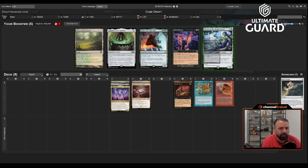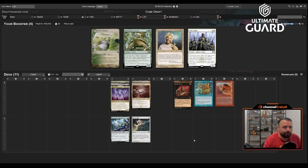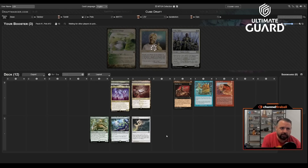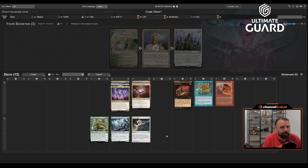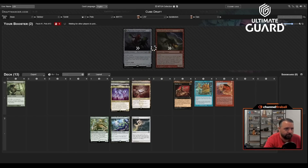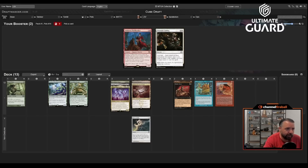Maybe there are configurations where Dryad makes the deck, especially with Blossoming Tortoise as a mill card. I don't really care about Enlightened Tutor or Tithe Taker, and Horizon Canopy isn't likely to make the cut. Wow, that's a late Elvish Mystic — should I just take it? I haven't seen a single blue card. I'll just take Elvish Mystic and maybe switch into green kind of late, but I don't know.